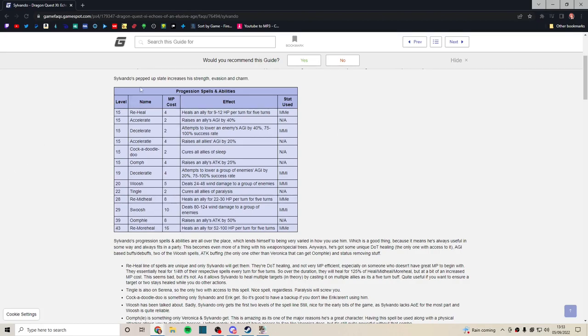He starts off with Reheal, which I don't think is very useful — it's a regen that only heals for about 9–12 HP per turn. It's just not really worth casting in any situation. Regen in this game isn't very good unless it comes with some bonuses, which it doesn't, so Reheal is largely worthless.